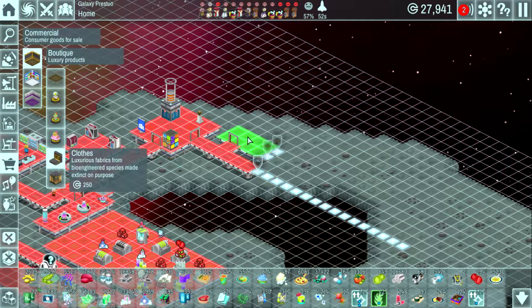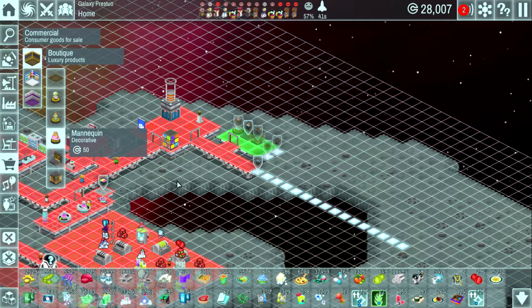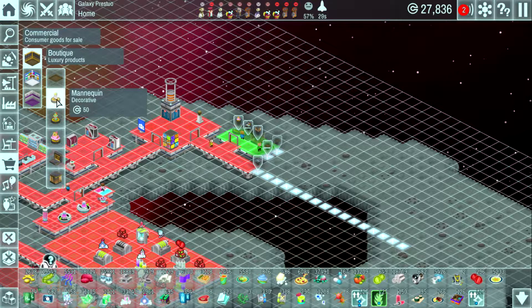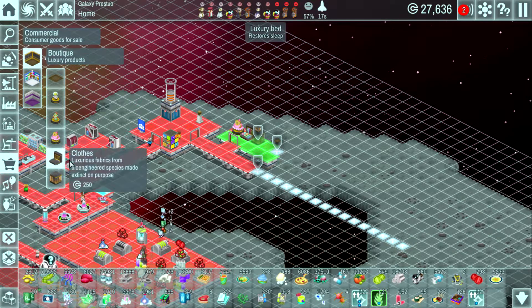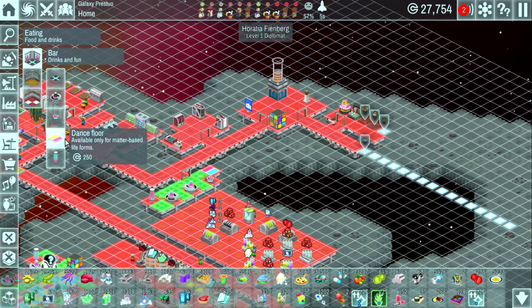I can start putting things in the boutique — a clothes rack here, jewel station right next to it, then a mannequin on this side to spruce it up. Once they're finished, another clothes rack there and some mannequins on the far wall — different ones. I'm just noticing this mannequin kind of looks like a Kerbal from Kerbal Space Program — I don't know if that was intentional! Let's put the other clothing rack there.